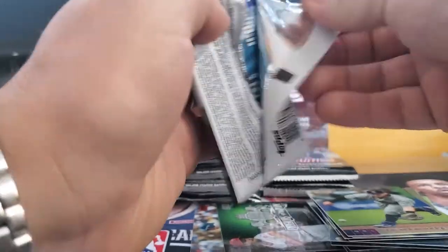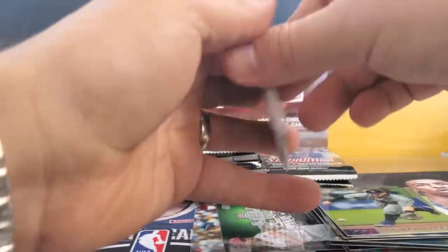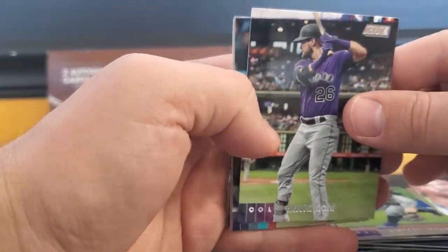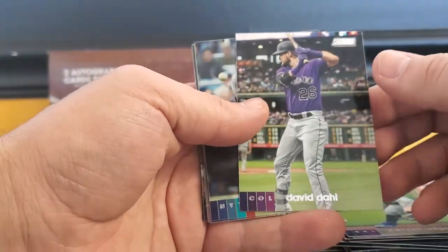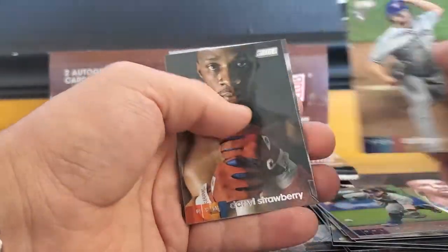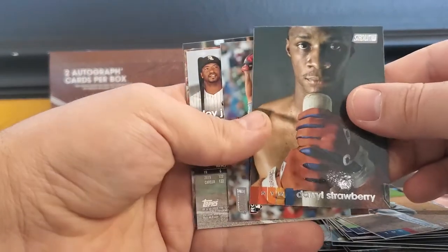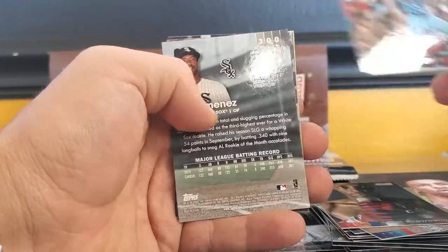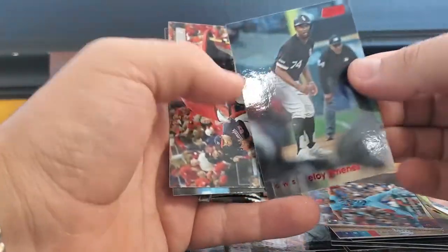Stadium Club is a great set to put together, just because the photos are awesome. If you put it in a nine-pocket, three-ring binder, it looks awesome. So David Dahl, Jorge Posada, Anthony Kay, Daryl Strawberry, Junior Fernandez, Eloy Jimenez Red.